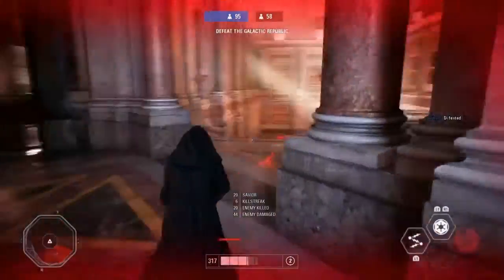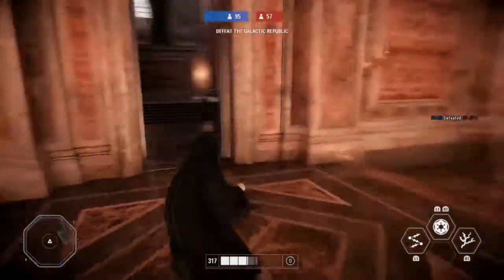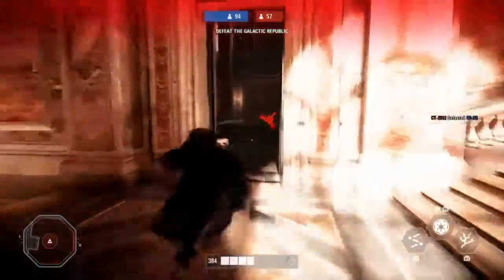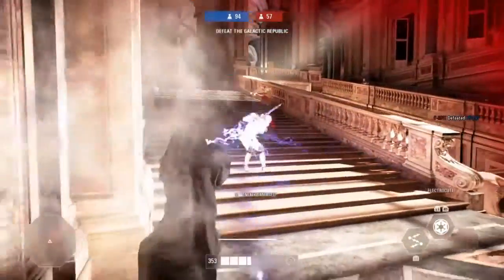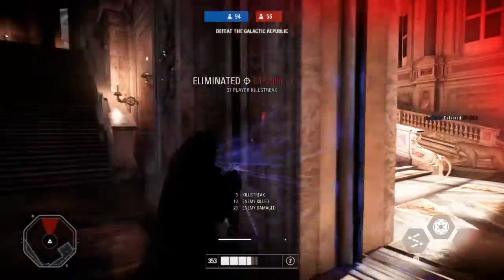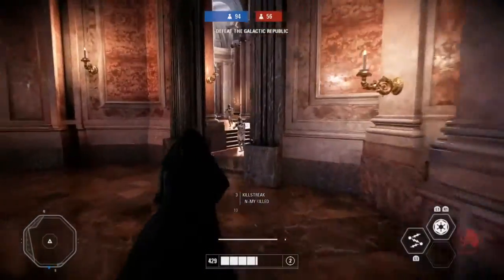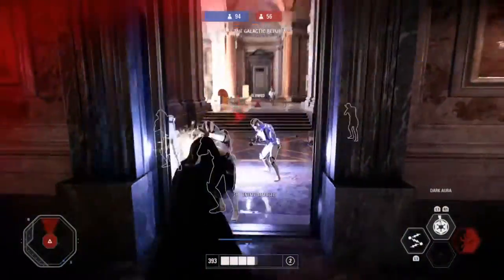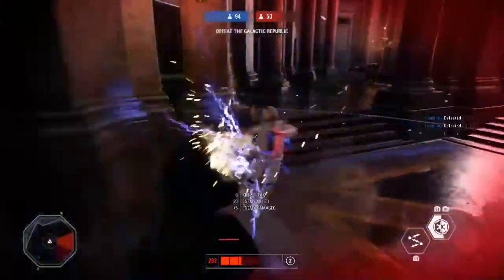Let's go over the tips and tricks again. Use both triggers for the lightning to do more damage — most people should know that. All his lightning attacks are effective through walls except for his normal basic attack. So when you're in a big group, use this to completely blind them and deal some damage.